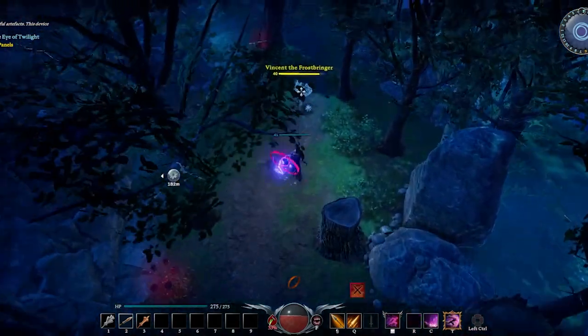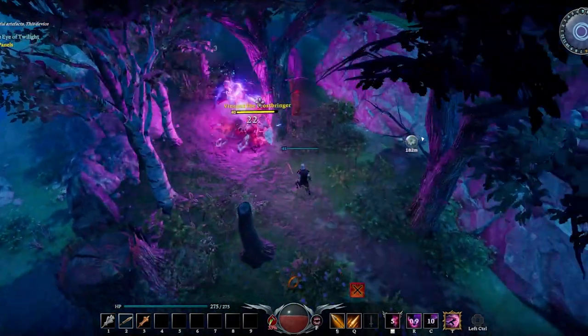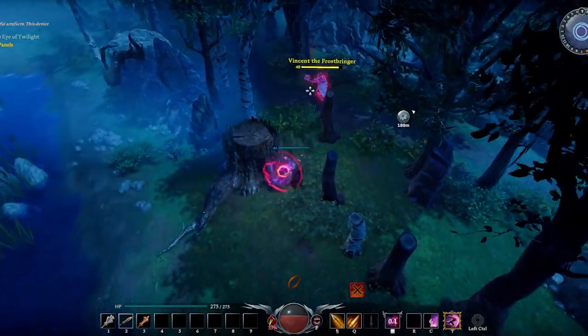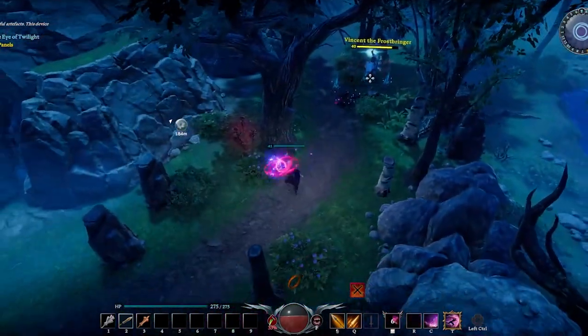Hello my fellow bloodsuckers. Today I have Vincent the Frostbringer using level appropriate gear — level 41 gear — and I'm using all chaos abilities on this one. So if you've been struggling to fight this guy, this is the best way to do it, or at least the best way I've found.